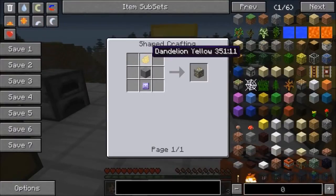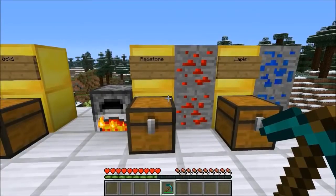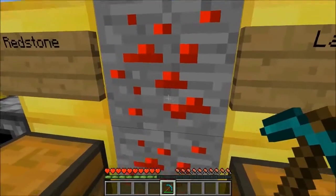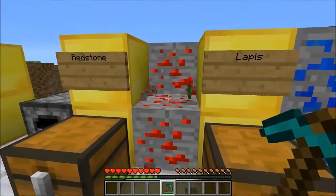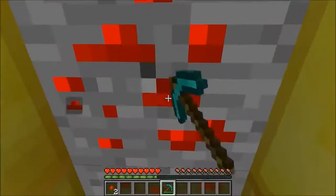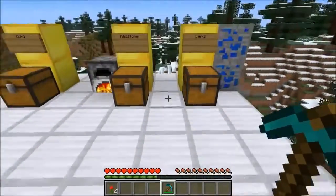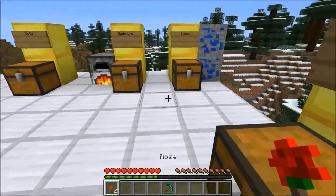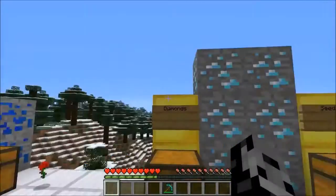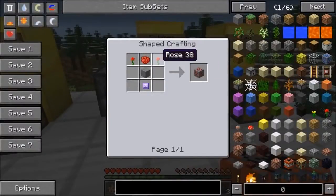Next is troll redstone, and I think Jen would actually like this one — it trolls you, but it's not that bad in her opinion. If you break it, instead of redstone you get a rose. If you have an ore spawn mod installed, this could be great for gifting to a girlfriend or something, but it definitely won't help you build any contraptions. To craft it, it's two roses, rose red dye, stone, and a Troll Soul.